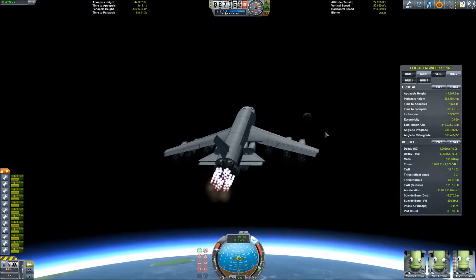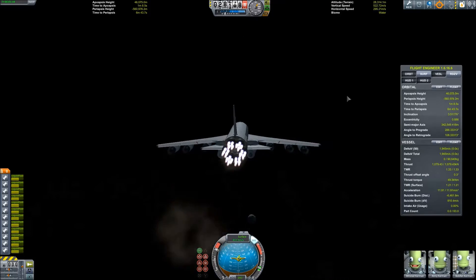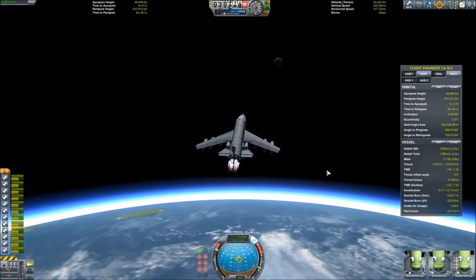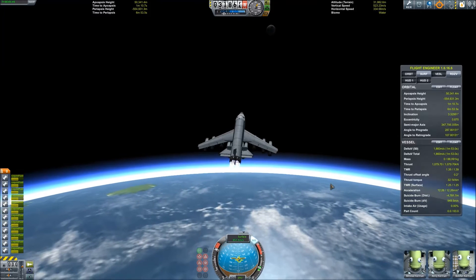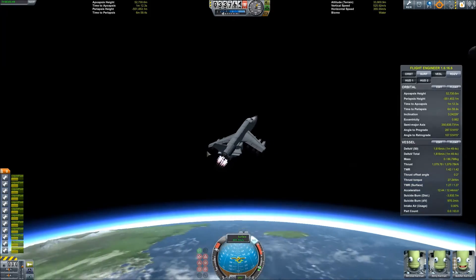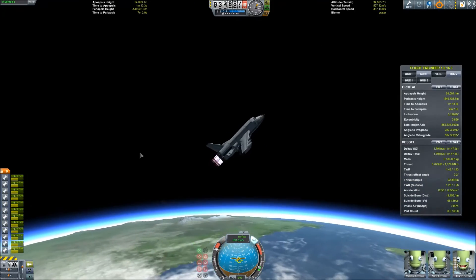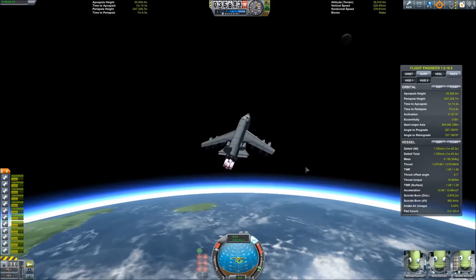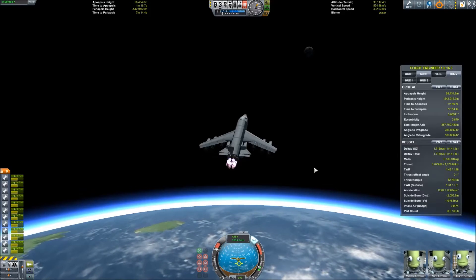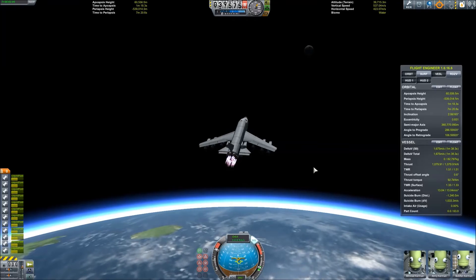I have the air-to-rocket switch set to Action Group 1, so I was playing with that for a minute. Turns out the auto-switching does a fine job — I actually ended up getting it a second or two faster using auto-switching. But this is the attempt I recorded, and I wasn't going for hard mode here; I just wanted to build a nice, efficient tourist craft. Frankly, I think this thing looks pretty cool.